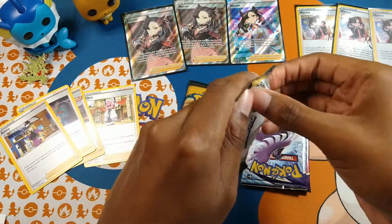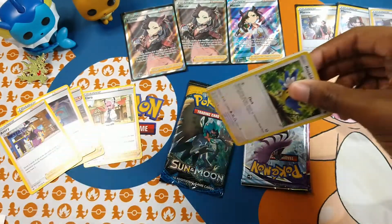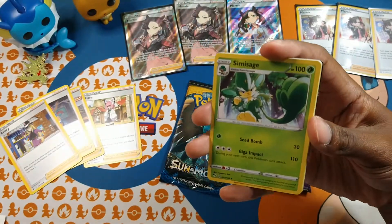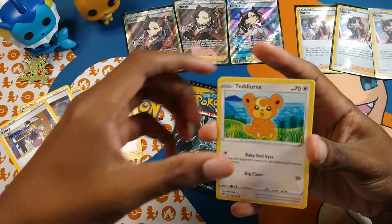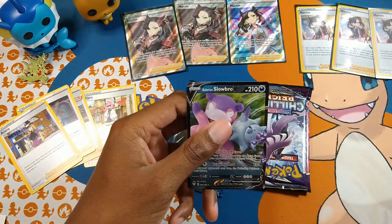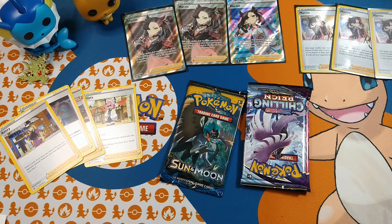Let's go to Darkness Ablaze. We got psychic energy, Simisage, Rare Fossil, Dugtrio, Rookidee, Teddiursa, Pangoro, Shelmet, Squabbit, Dartrix, and a Slowpoke V — nice! Three packs left.